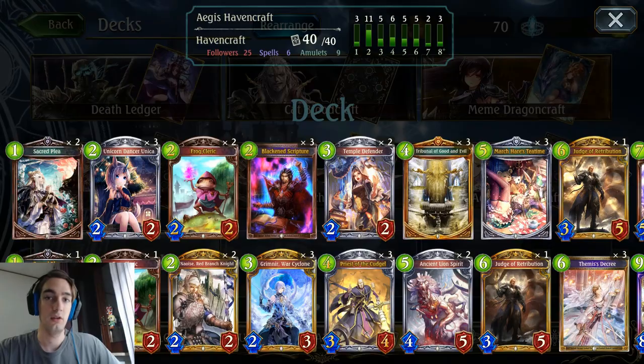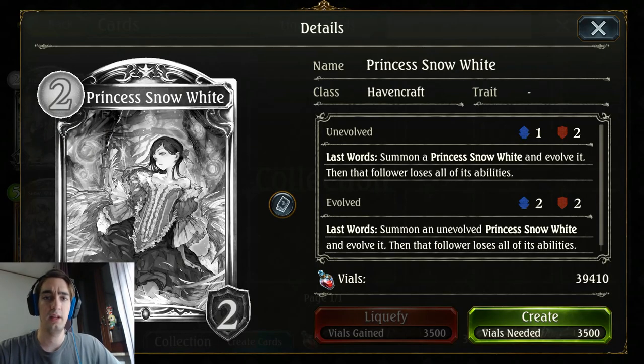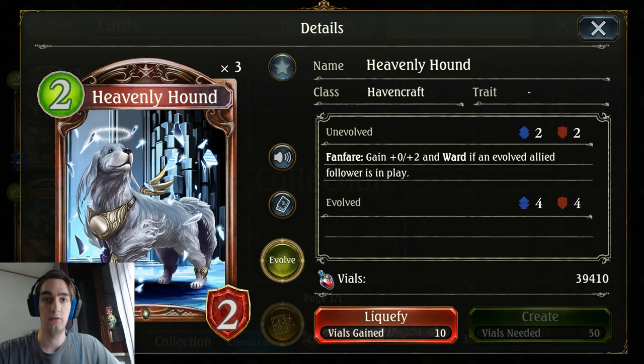Now let's talk about other viable choices. Princess Snow White — it's still a pretty good 2-drop. I don't run it because I don't have it anymore, and I don't think it's really necessary right now, but it would be good support for the deck. You can consider running it instead of Frog Cleric. And if you run Snow White, you can consider running Heavenly Hound because it combos so well with it. Having a turn 3 2/4 with Ward is such a huge deal, so if you run Snow White, consider running Heavenly Hound.